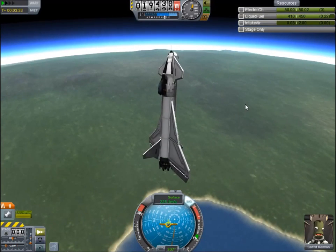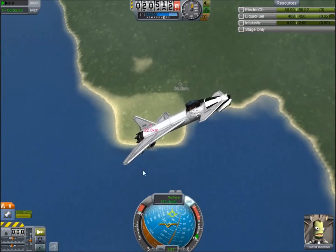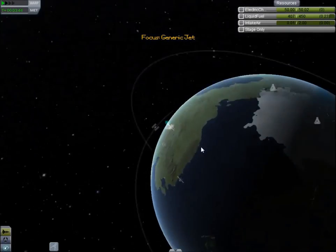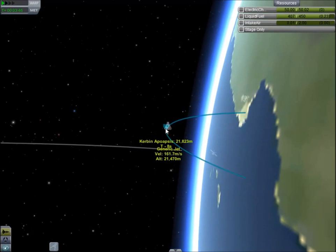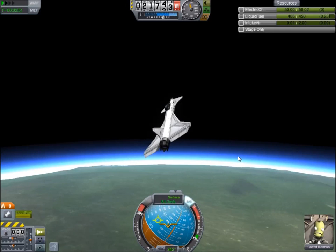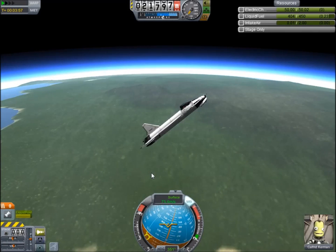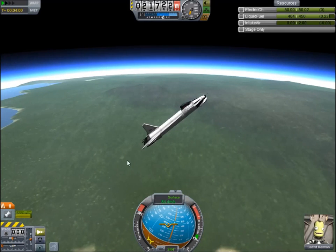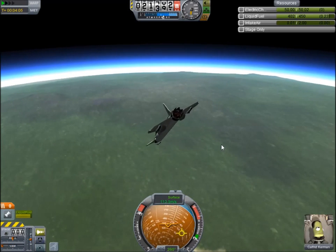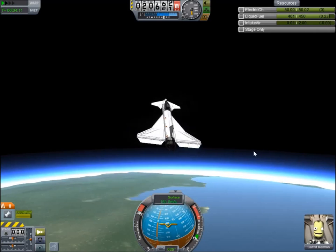So all I have to work with is my lift. I'm basically just drifting upward right now. Let's see how high I'm going to get — not very. At this point my prograde marker is kind of falling down; I'm pointing away from the airstream because I don't have any power. The SAS isn't really doing anything for me either. Without a lot of speed I'm basically in a flat spin, and not a whole lot can be done without power.